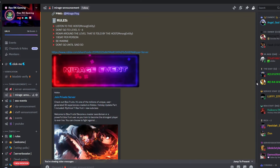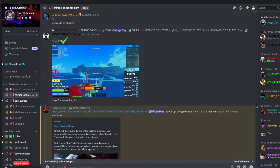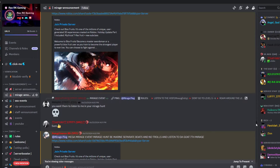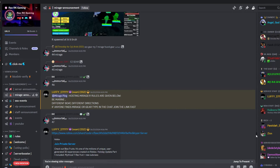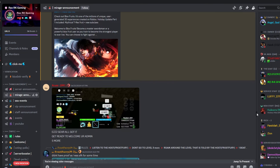Last weekend, we hosted a Mega Mirage event on our Discord server, where we spawned over 50 Mirage Islands, and the results were amazing. Many of our members and subscribers were able to get gear. So if you're still having trouble finding Mirage, check out our Discord server.